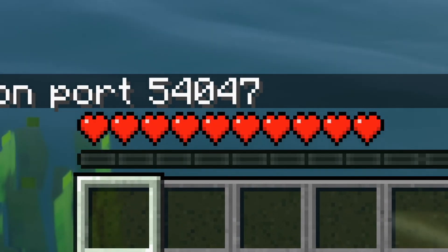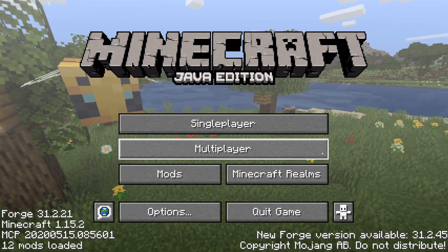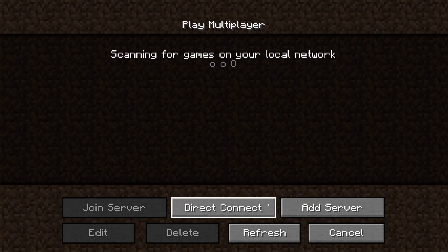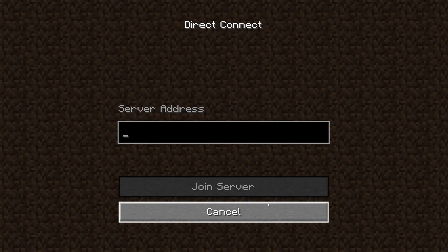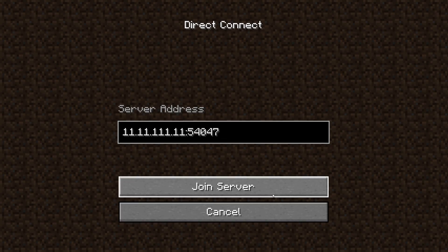Then you have to tell your friends the port number shown. Your friends have to go to Multiplayer, then Direct Connect. They will insert your IP address — for example, 11.11.11.11 — and then add a colon followed by the port number from your game. Then they click Join Server and they are inside your game.